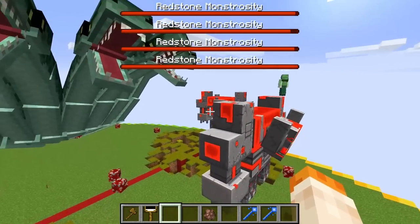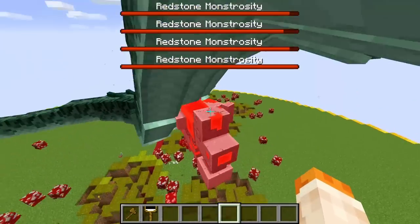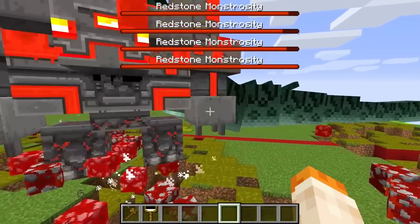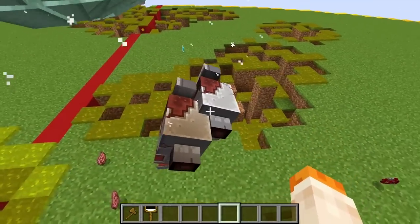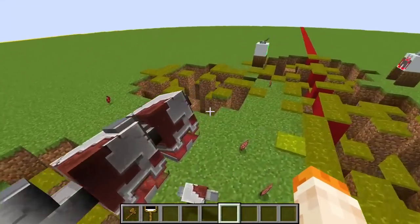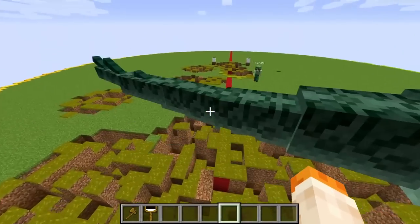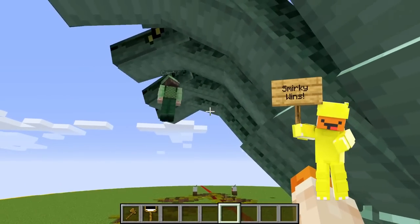The acid is going to seep through all of the redstone and stone blocks your mobs have, and just go down to the core and eventually kill them. I can't believe you chose an exact counter in the first round — that is so bad for me. I see redstone skulls on the ground from my redstone monstrosities that just died. There is no way that actually worked! The acid is going even further down in the ground now. I can't believe I lost the first round, but I will not lose any more rounds.